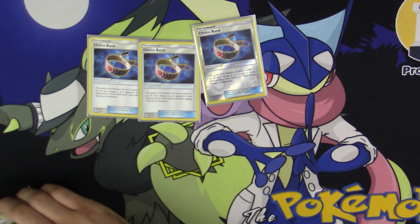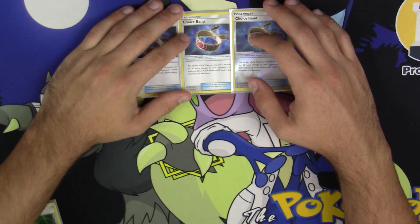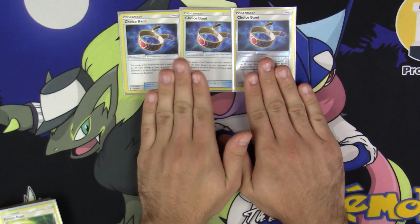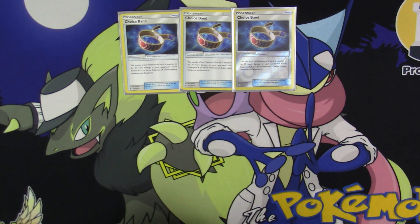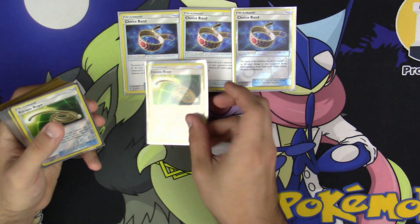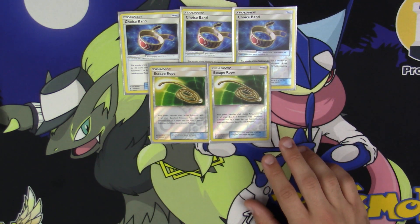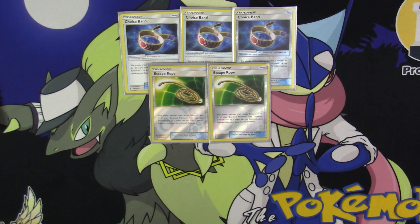Next up, three copies of Choice Band — just to change the 120 base First Impression to 150 against an EX or GX. Really, really amazing; probably one of the best tool cards we've ever gotten. And two Escape Rope. We run a lot of cards to help us meet Golisopod's condition, so every game you're always going to be doing at least 120 with Golisopod.